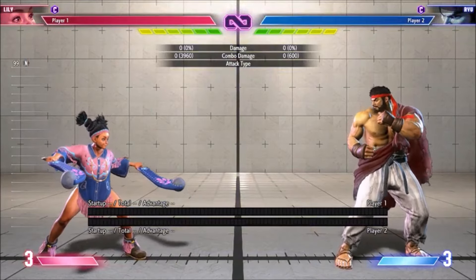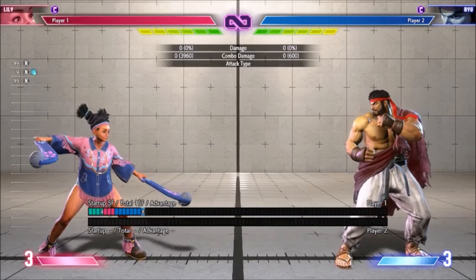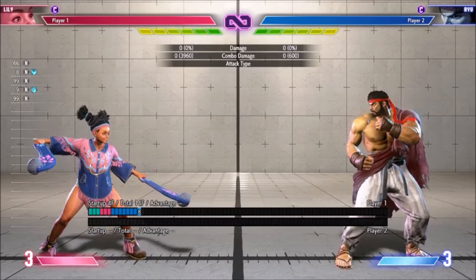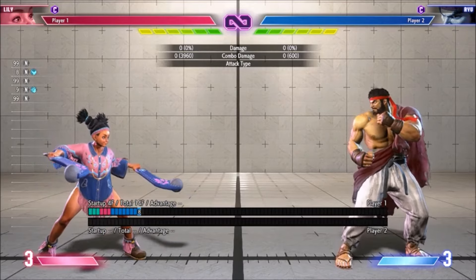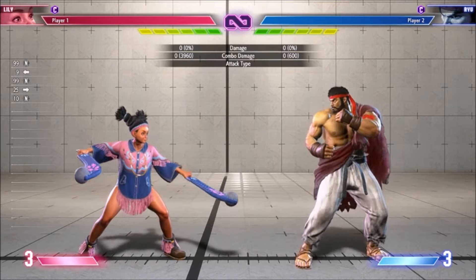Lily's Stand Light Punch is now a 5 frame startup button, down from 6 frames. Lily's normals are good but notoriously slow, and her only 4 frame Stand Light Kick has extremely short range. Having a 5 frame normal with good range is really important for challenging the opponent's tick throws or block strings. It does give her something to combo into after Drive Rush on Medium Kick.